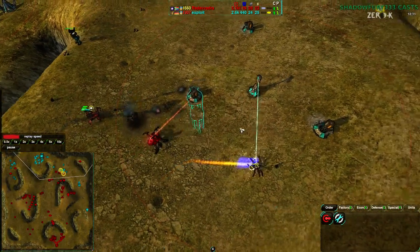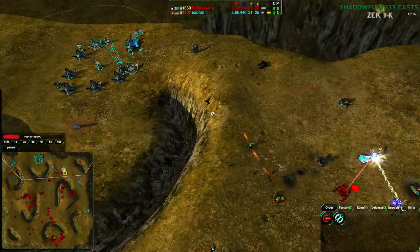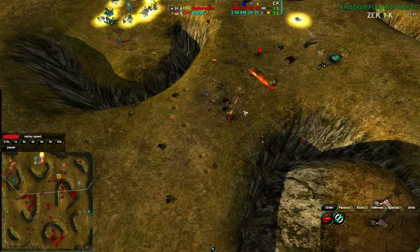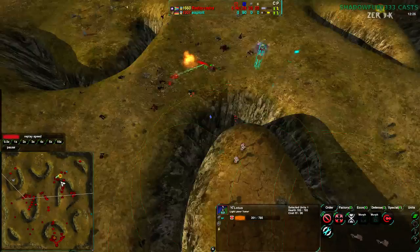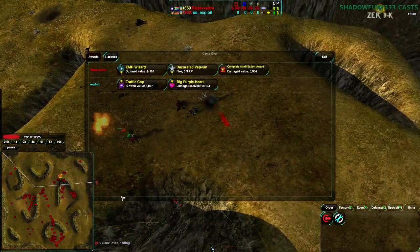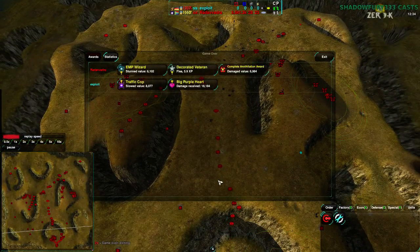Radovadra is going to take this. I don't really agree with that Firewalker — that was a weird choice. Just more Pyros, honestly. Exploit throws in the towel and hits Surrender. That is game. Bit anticlimactic, but Radovadra does win — and he was complaining in chat that he wasn't being shown as weak. Admittedly there is a 360 ELO difference, so I don't know how much that's going to be considered valid.